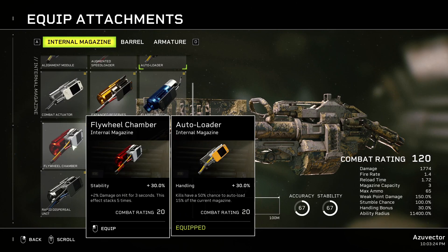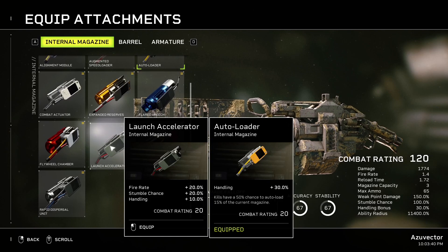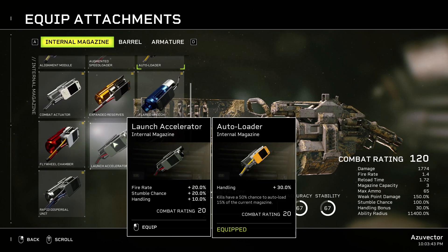Flywheel Chamber gives a max of about a hundred extra damage or so, probably less, and requires multiple hits. It's probably not worthwhile. Launch Accelerator gives Fire Rate. Stumble Chance doesn't matter because your Stumble Chance with Explosives is 100%. Your Stumble Chance can go over 100%, and that is beneficial because it interacts with resistance from enemies being hit, making it harder for them to resist.